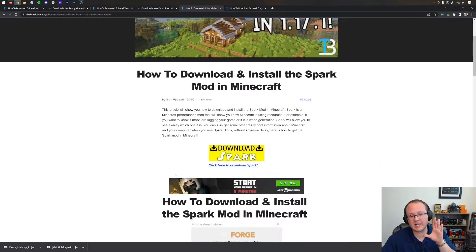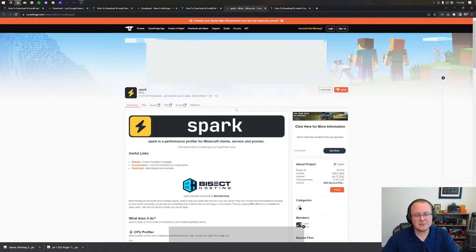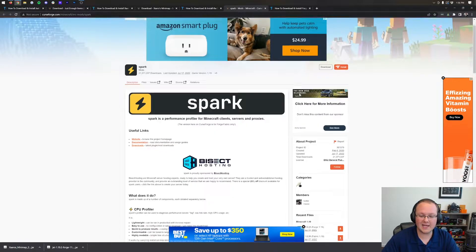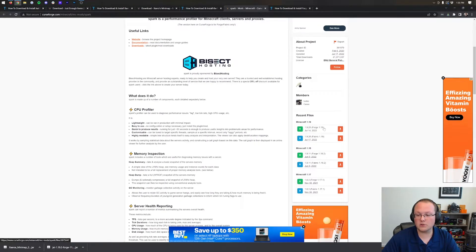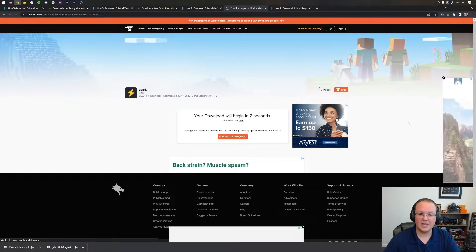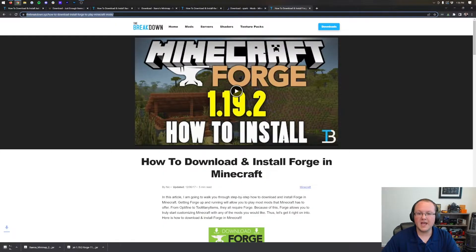Last is Spark. Spark is a mod that is honestly really cool. Scroll down and click the Download button. This mod is really good for Minecraft servers because it gives you more insight on your server — specifically where lag is coming from in regards to your CPU usage. These days, RAM isn't as important as CPU when it comes to hosting a Minecraft server, and that's where Spark comes in to help document and see where lag is coming from and why your CPU might be bottlenecking. On the right-hand side, scroll down and download the Forge 1.19.2 version. After a few seconds, the download will begin. You may need to keep or save the file depending on your browser.